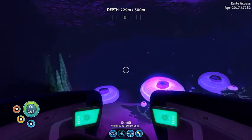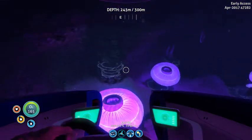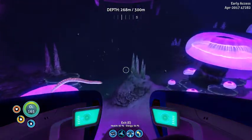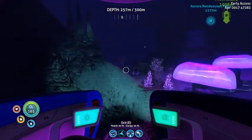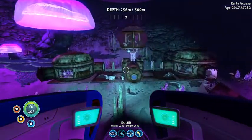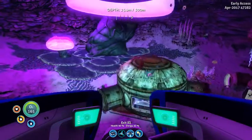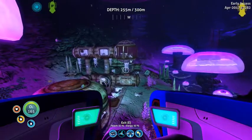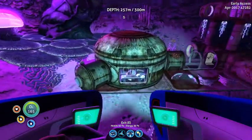That's a dead end — go around here. I think it's right up here. There it is — the erect base! So this is the base that when we were reading the PDAs from the island, they were like 'oh we shouldn't have gone this deep.' But that's actually one of the other bases — there's another base that specifically references the warpers not wanting us down there.